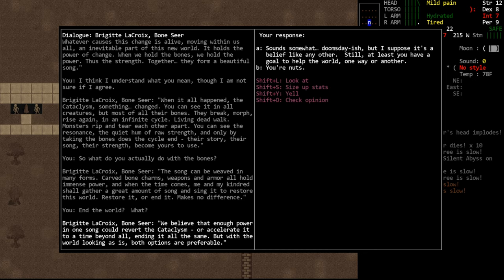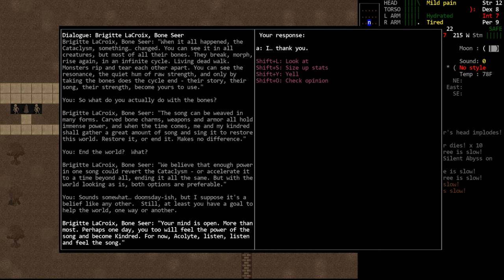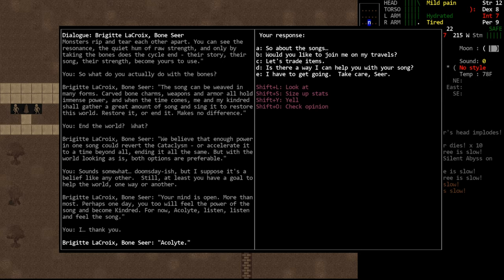We can say it sounds somewhat doomsday-ish, but it's a belief like any other, and at least she has a goal to help the world one way or the other. She will respond: 'Your mind is open more than most. Perhaps one day you too will feel the power of the song and become kindred. For now, Acolyte, listen and feel the song.' And we'll just say thanks, crazy lady. We are free to trade with her — she has some unique items which we'll look at in more detail later, though she doesn't have very much on offer.